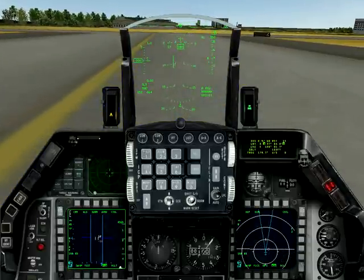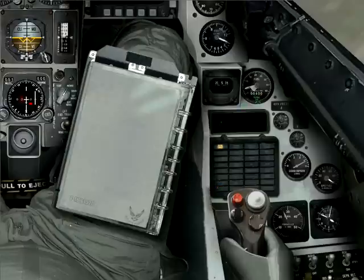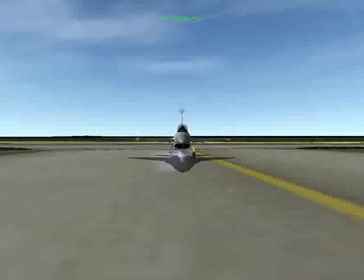Cowboy 1-3, descend to 3000, maintain 220 knots, turn right heading 1. Cowboy 1-1, copy. Cowboy 1-4, maintain 200 knots, turn right heading 0-7-0. Vectors to final, runway 2-7.